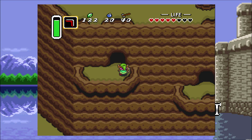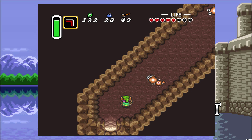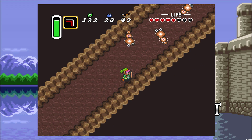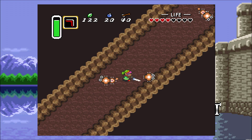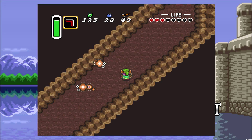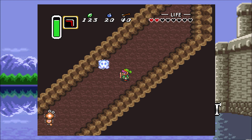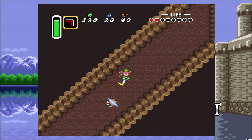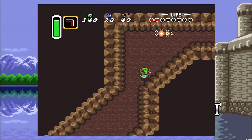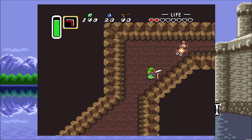Let's just see what would happen if we jumped into this one right here. Mini Moldorms — not these guys again. But luckily I can take them out with my sword, at least I would be able to if I didn't let them hit me repeatedly. This is bad. Just run straight into my sword — yeah, there we go.